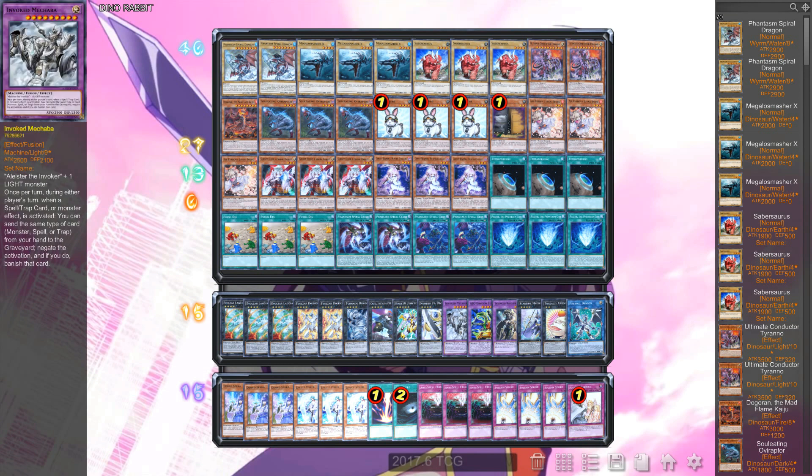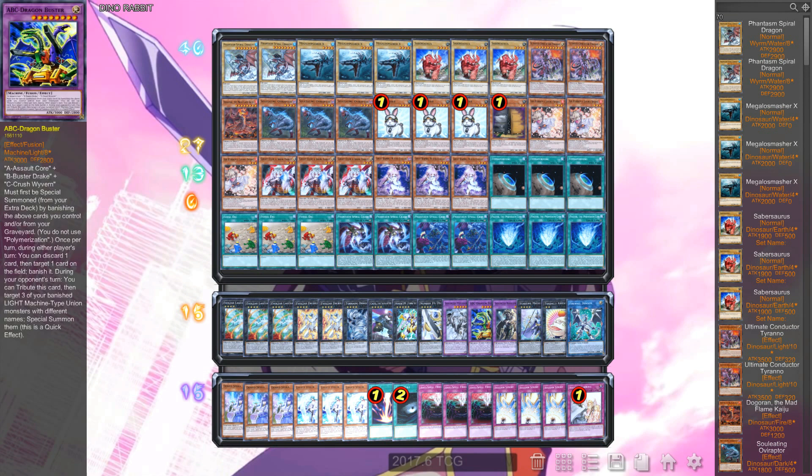For the Ghost Reaper targets, we have Mechaba, ABC Dragon Buster, Raijin, Star Time Magician, and Firewall Dragon. Getting rid of ABC Dragon Buster against ABC means you should easily win — they're really lackluster without it, as Dragon Buster is their power play card. Some people might side Artifact Sanctum thinking people will play Reaper, but Sanctum isn't really that effective against Ghost Reaper anyway. Game one they're not going to be main decking Sanctum.